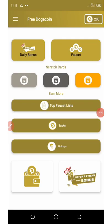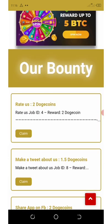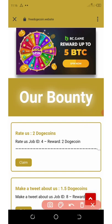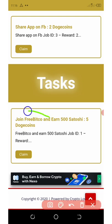Now let's check out the next way to earn by clicking on the Task icon. Once you click on Tasks it takes you to the free Dogecoin website where you'll see a bunch of tasks. Right there you can see: complete the task and earn Dogecoin. If you rate the app you earn two free Dogecoins. Scroll down — make a tweet about them and earn 1.5 Dogecoin, share their app on Facebook and earn two Dogecoins, or join FreeBitco and earn 500 Satoshi plus five Dogecoins. Click the Claim icon to complete a task and earn free coins.